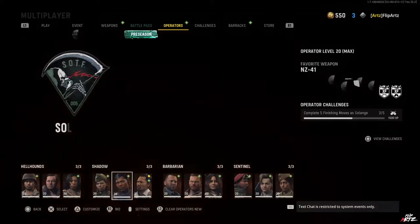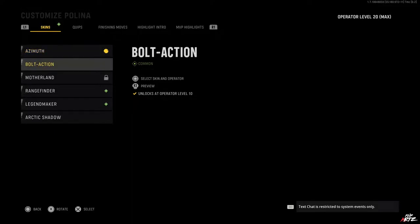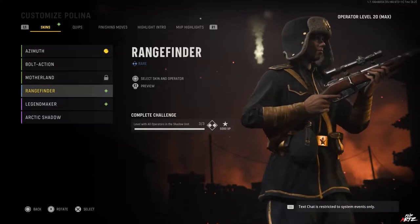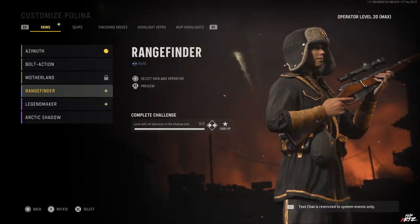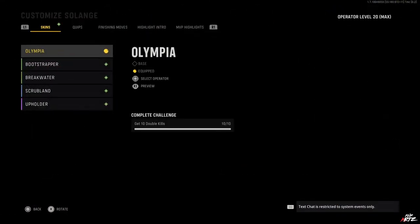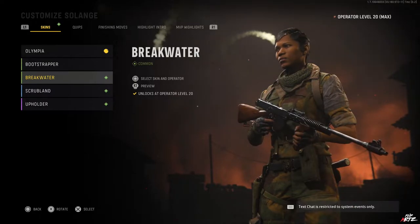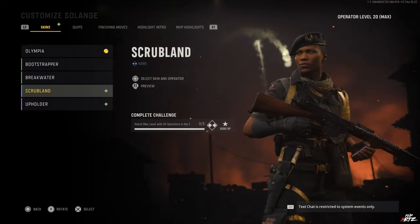Heading over to the customization section for our operators in this unit, for Polina, through her level progression we've unlocked her Azimuth and Bolt Action skins as progressive rewards. For reaching the max level for all operators in her unit, we've unlocked the Range Finder skin — a black outfit with gold accents, just like we've seen in previous videos for the other operator masteries. Checking out Selange's customizations, through her progression we've unlocked the Bootstrapper and Breakwater skins, and for reaching the max level with all operators in her unit, we've unlocked the Scrubland operator skin — the same style we've seen before.